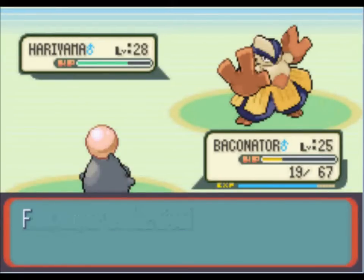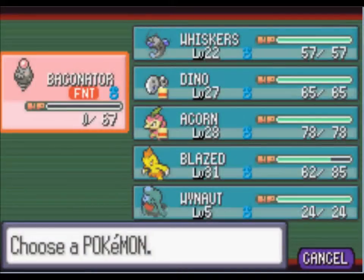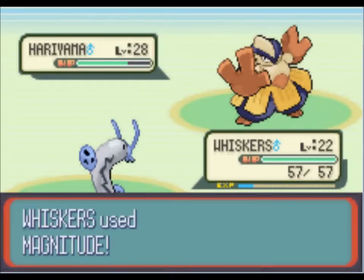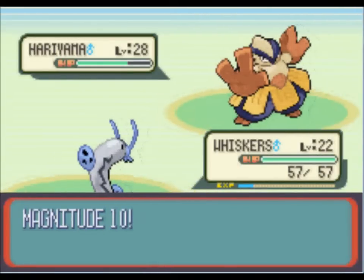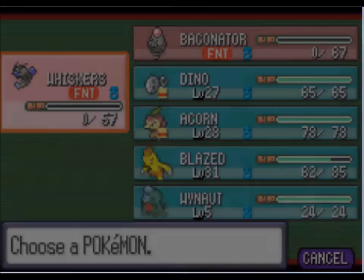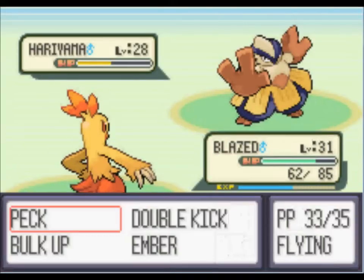It did crap damage, and that Vital Throw is probably going to take me out. Fun fact about Hariyama — I'm pretty sure he can learn Surf, which is pretty funny. But we'll try Magnitude. Oh my goodness — Magnitude 10 did crap, and that takes me out. I'm running out of options. I don't want to send in Dino or Acorn because they're super weak to him. I guess it's Blaze to save the day again — we'll use Peck.